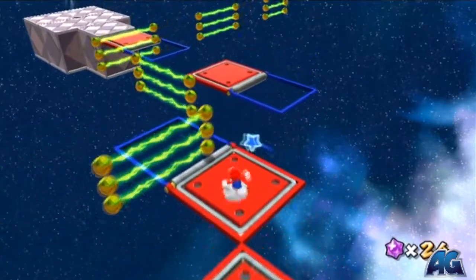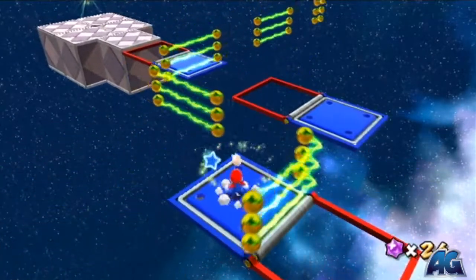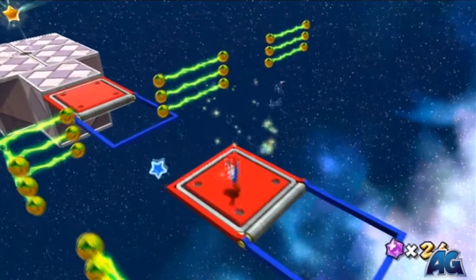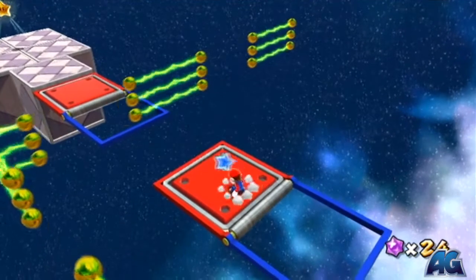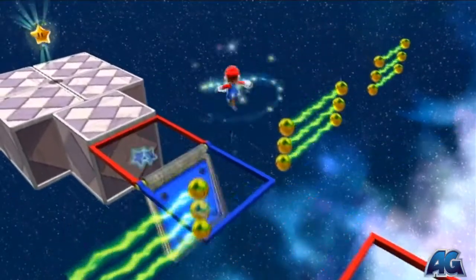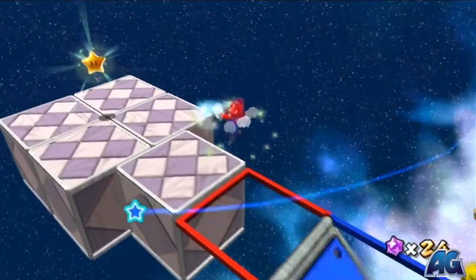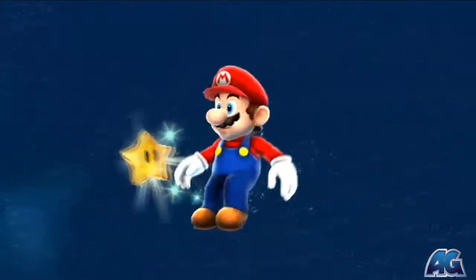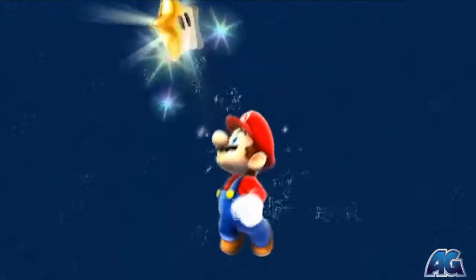The real challenge is getting by these gates, which is a lot easier than it looks. Just take your time, be patient, and wait for the gate to pass. For this jump right here, I suggest running, holding Z, and hitting A so you do a long jump. Then rotate right when you're above the blue platform. Then just head for the star and you'll be all set. Woohoo!